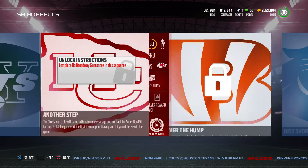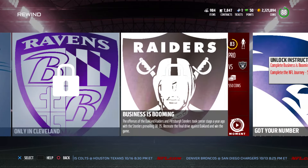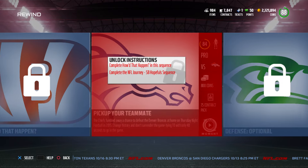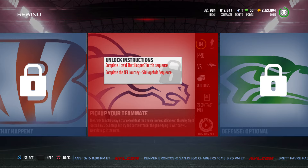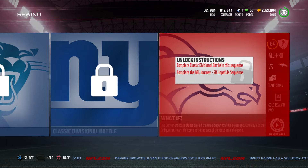So the first 10, you're going to get a silver and a gold player and 10,000 coins. Next, you get 11,000 coins and you're going to get 50 contracts and a gold player. I've seen on Twitter people have gotten elites out of these gold player packs — like someone got a Marshall Yanda, an 89 overall. So don't sleep on those. You may get something. There are two gold rewards and those go up to all pro difficulties, so not the easiest.